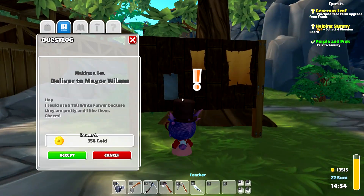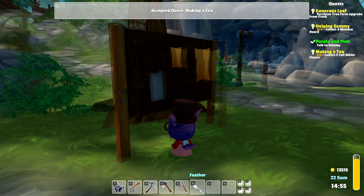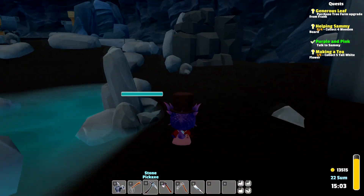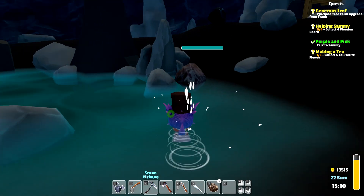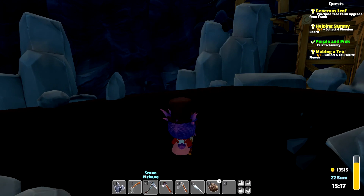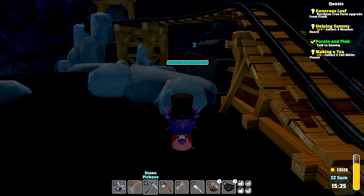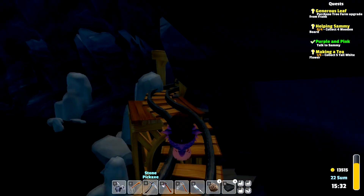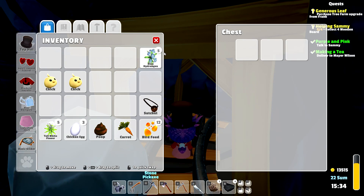There's a delivery to Mayor Wilson — five tall flowers, but I only have one on me. Let's head in here and see. We do need coal for our forge and to make our dark wings. There are some goodies here — let's get a little bit of coal. There's a chest up there too — let's see if we get lucky and get anything cool. Tall white flowers — that's perfect, exactly what we need! And some blue hydrangeas — nice.